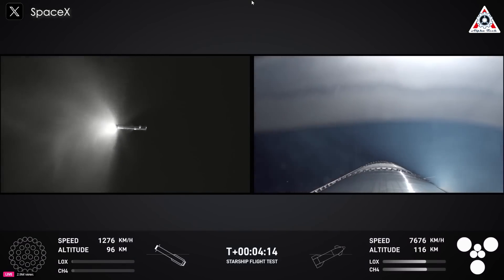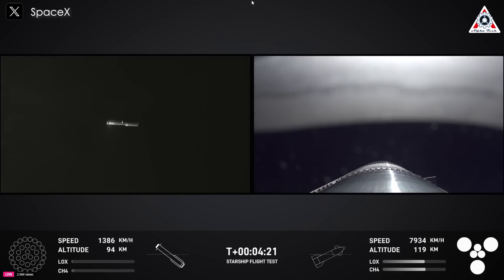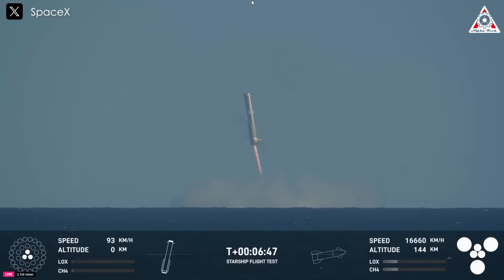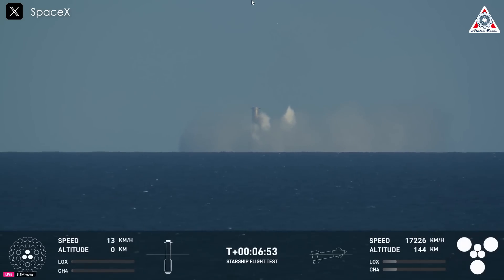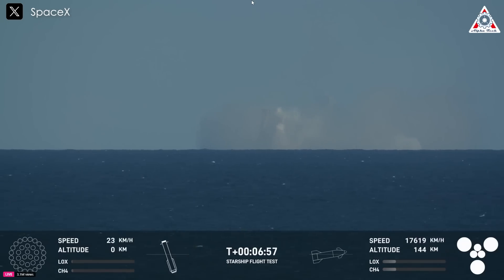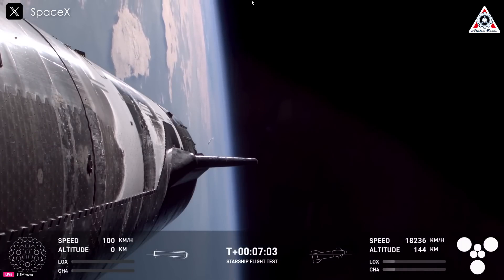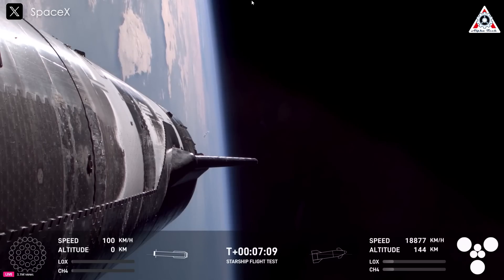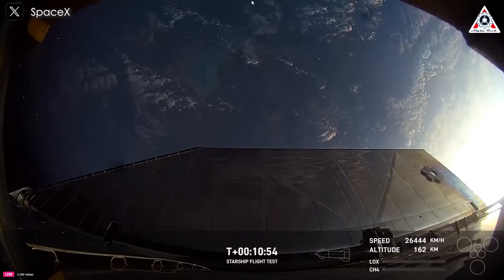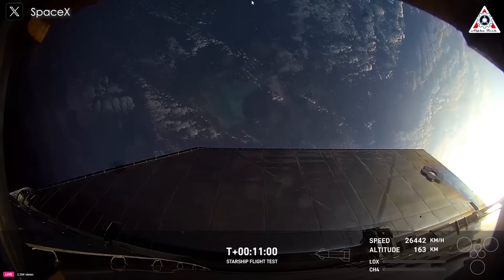The next step for booster is going into that landing burn — it'll light up 13 of those engines and then pair down to three engines right before booster catch. And what an incredible view of splashdown we got today. We'd like to confirm a water landing for the super heavy booster. Congrats to the SpaceX team for making that milestone. The testing by definition is unpredictable, which we saw with super heavy splashing down in the Gulf of Mexico today.